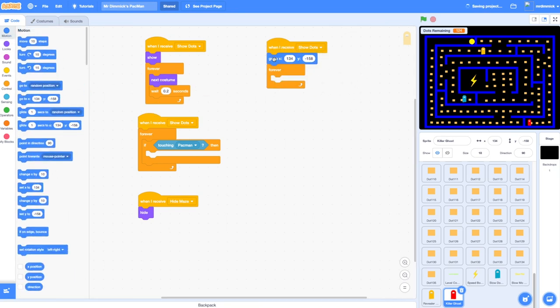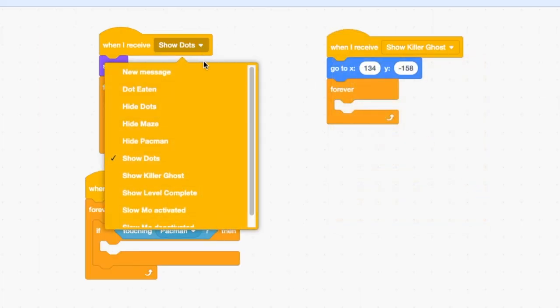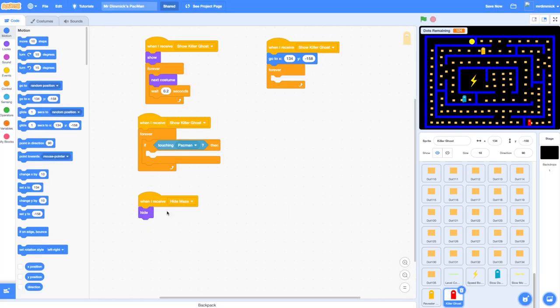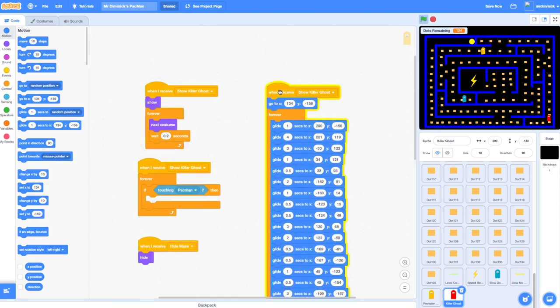Now it's not when-I-receive show-dots — it's when-I-receive show-killer-ghost. Update all of these to show killer ghost. The hide-maze one stays, but the others become when-I-receive show-killer-ghost, go to that location, and then start gliding. Move to the first place, add the glide code, move to the next place, add the glide code, and so on. Once you've set your path up, click to check it's correct and you're happy with where it's going.